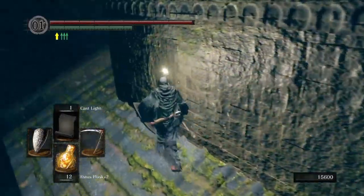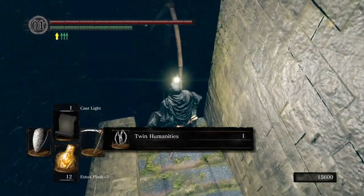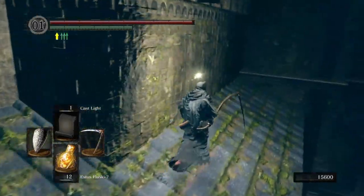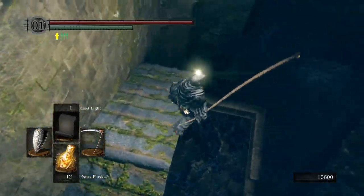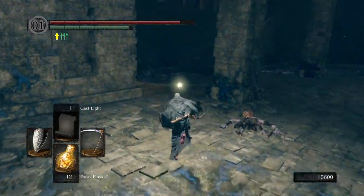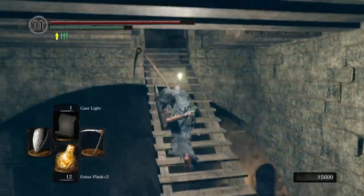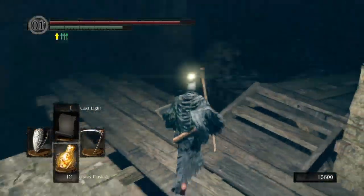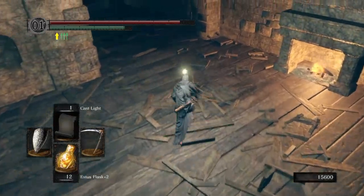We're almost done with Oolacile Township. Next is Chasm of the Abyss, where we'll be fighting Manus, I think his name is. Twin Humanities — I needed that, I'm getting so low on humanity. The next area has a way to farm humanity, and then I could go to the Tomb of Giants next. There's a way to farm it there too with the baby skeletons. I should probably make a standalone video on that — how to farm humanity in this many minutes, the best humanity farming spot in Dark Souls.